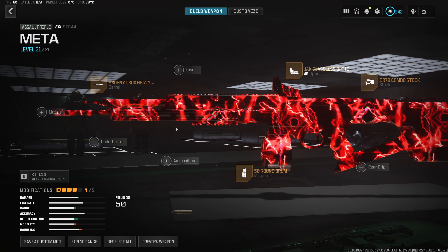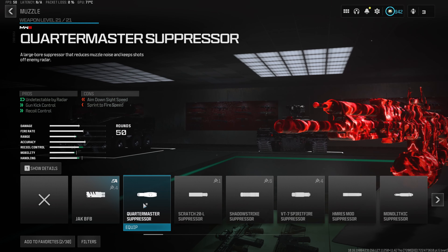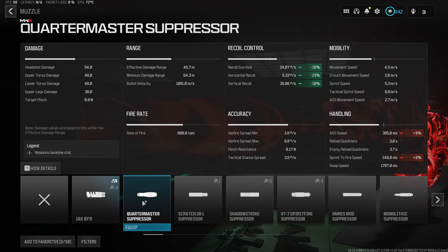For the fifth and final attachment, we do wanna throw in the new best muzzle in Warzone 3 right now, which is gonna be the Quartermaster Suppressor, giving us a 10% decrease to recoil gun kick, 23% to the horizontal recoil, and 10% to the vertical recoil — getting rid of almost all the visual recoil on pretty much any weapon. And the best part is we only get a 6% increase to our aim down sight speed, so the build will still stay very fast.